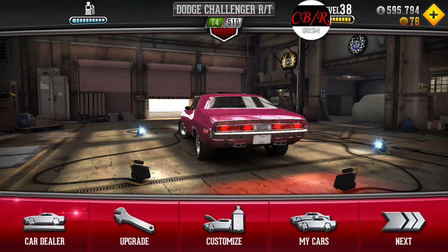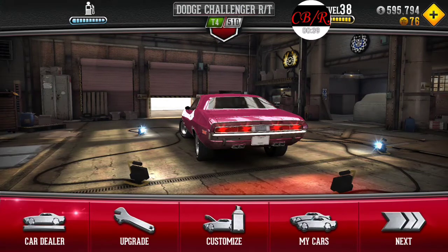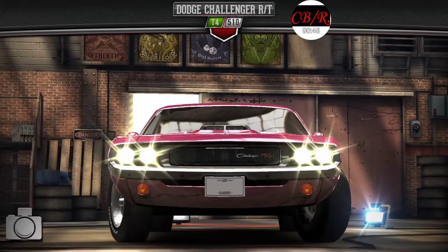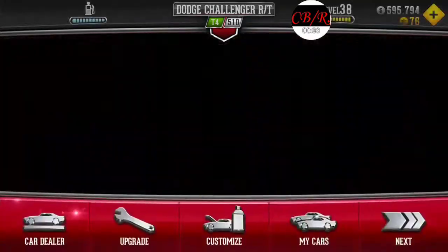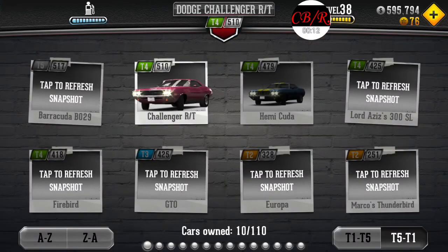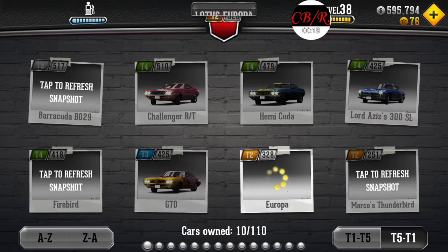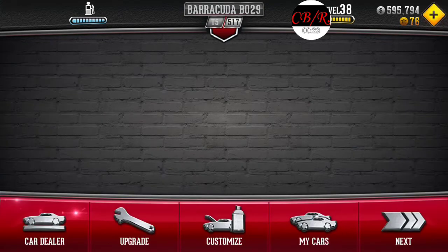We're going to get into Tier 5 now. I'm going to show you a car that I bought with gold — I actually got a discounted version of it. You know how they do the discount offers? Basically I got this car offered to me at a discount, and I bought some gold. This is my Tier 5 car, and this is completely stock.